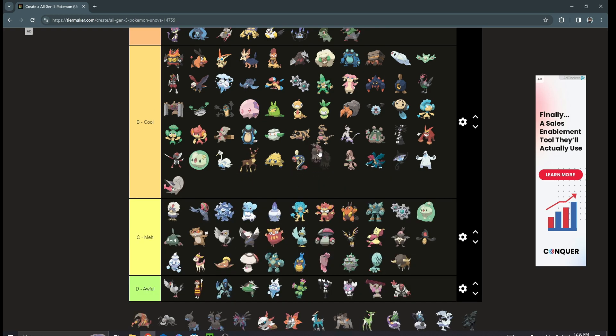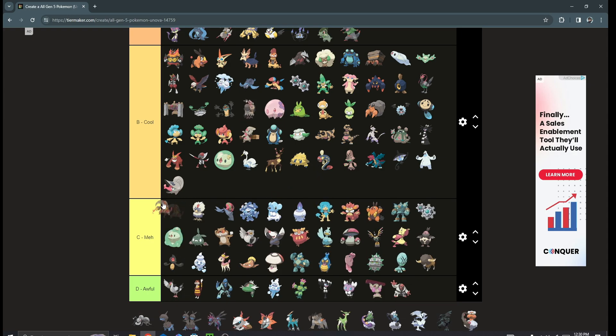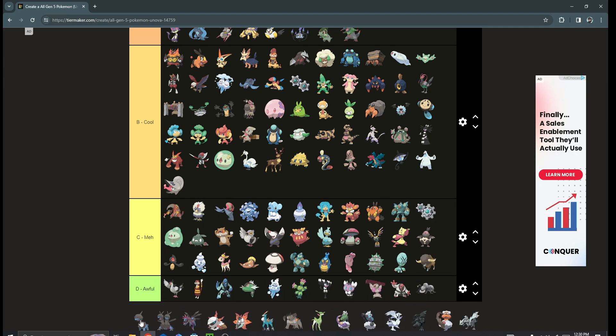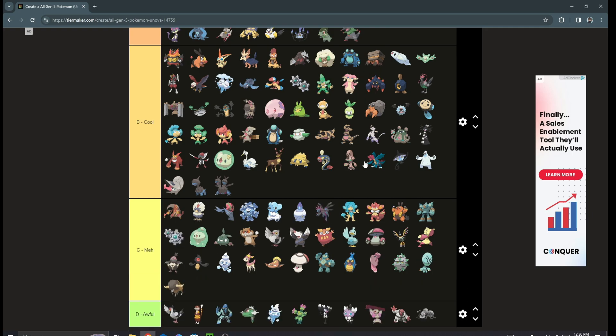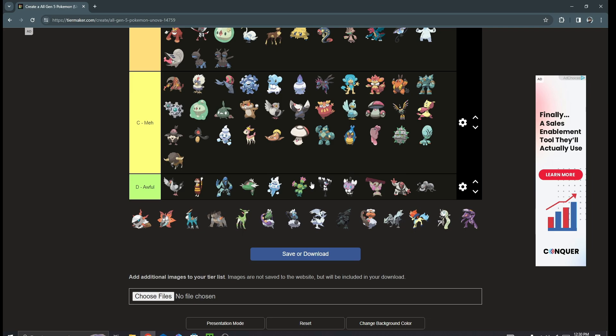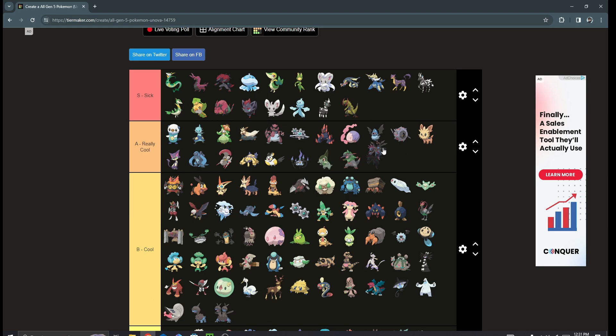Heatmor I like only because of its shiny, so it gets a solid C tier. Durant — I don't like Durant. Deino, Zweilous, and Hydreigon — awesome Pokémon. I like Zweilous a lot because of that Z name, I don't know why, but it's just a really good name. Hydreigon is S tier — I love Hydreigon, even better than Haxorus in my opinion.